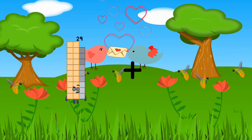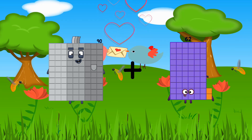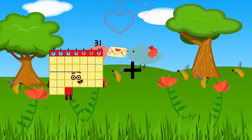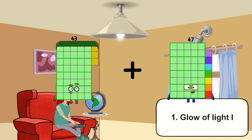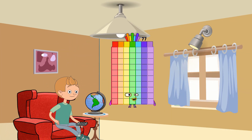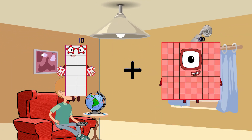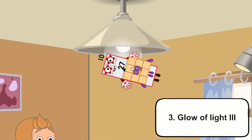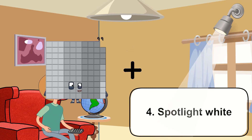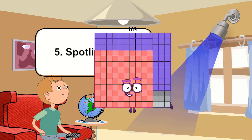Ninety plus sixty-two equals one hundred fifty-two. Forty-three plus thirty-four equals seventy-seven. Ten plus twenty-seven equals thirty-seven. Ninety-nine plus seventy equals one hundred sixty-nine.